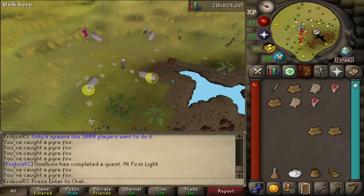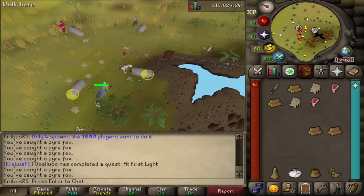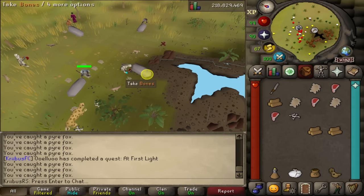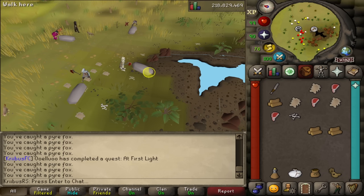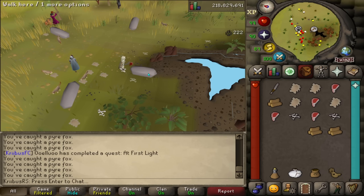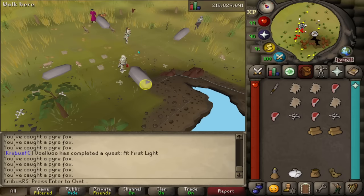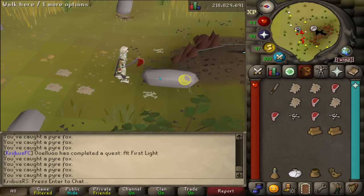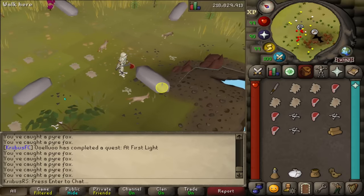This has got to be the worst task of all time. You have about 500 to 1000 players on evenings all fighting over only four spots for the Pyrefox, and there are thousands of players trying to get their spots. You can only do one trap at a time, so even if the world was completely free, you can't use the other three traps. This is like 2006 old school Runescape design — let's make things annoying just because. A lot of players are skipping this Pyrefox task, and honestly, don't do this — it's not worth it.